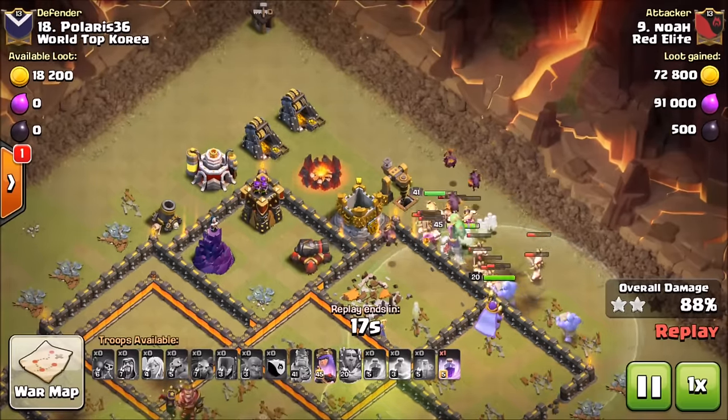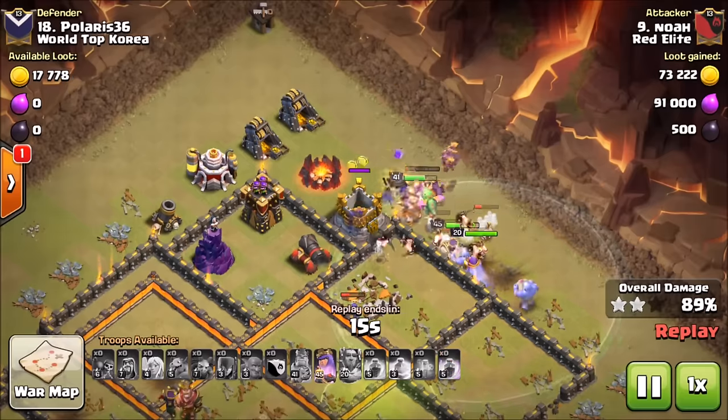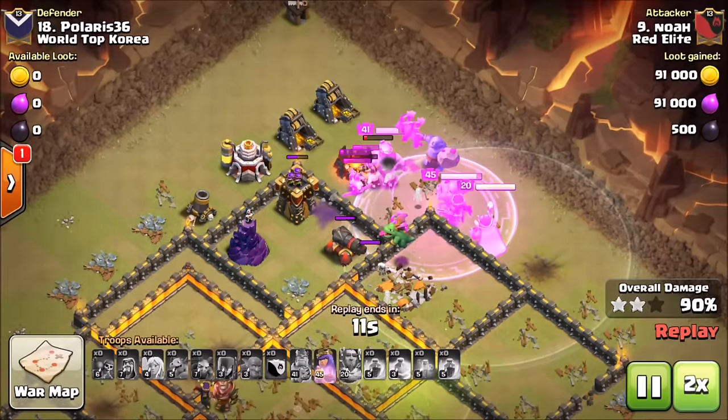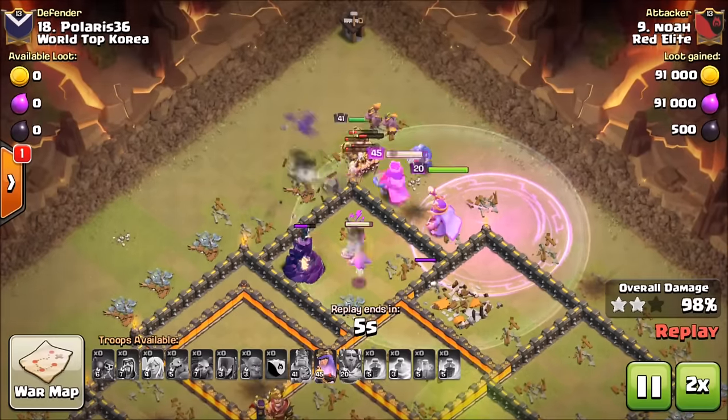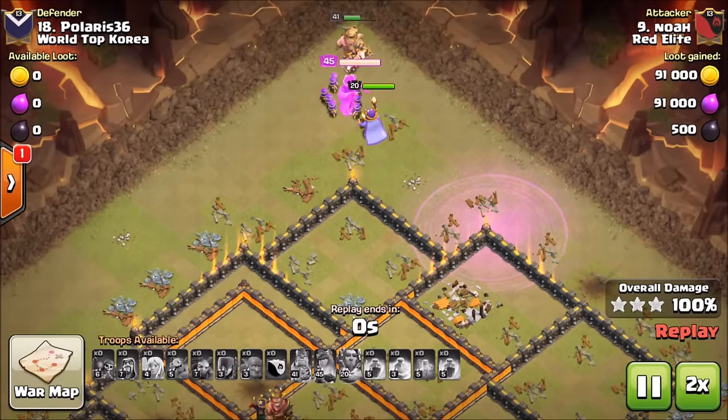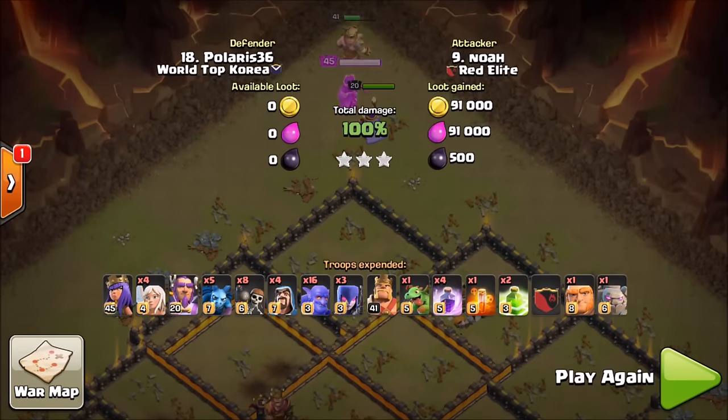Very nice attack getting through this base in a hurry with one rage still left. Heroes just continue to do work. It was a TH10.5, but man, this was a really solid attack. A very cool strategy — I've heard about it being used a lot by higher town halls but haven't seen it much. Very nice three star for Noah — an easy money three star. Good stuff there.